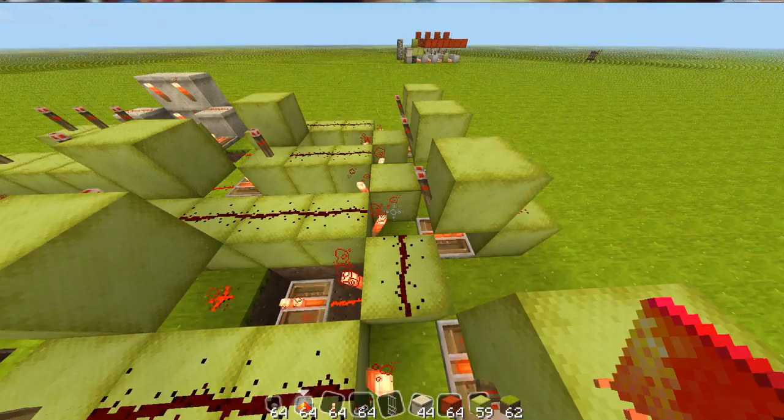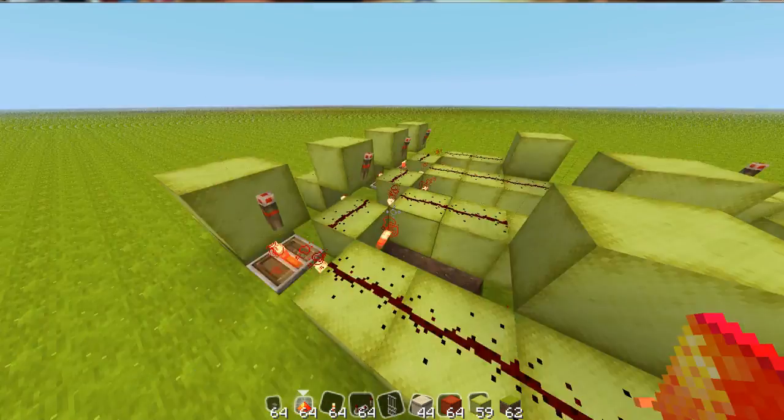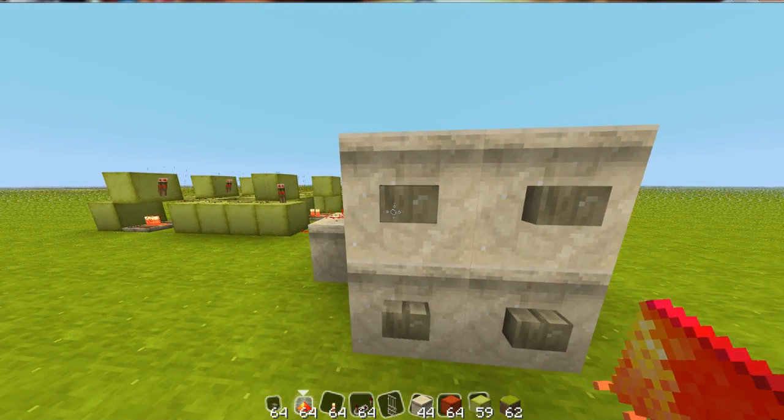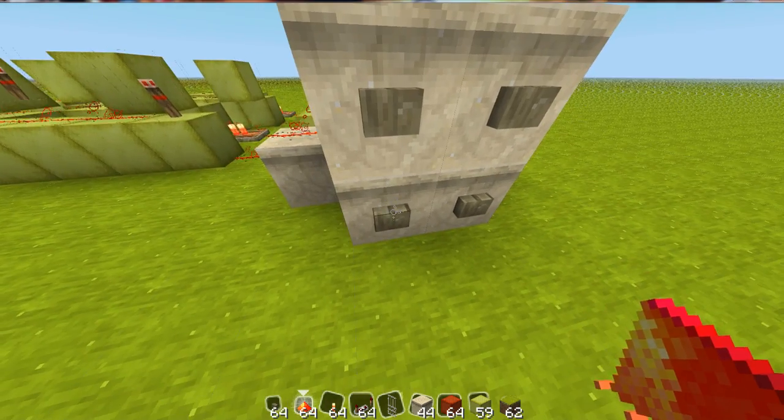Now you can finish off the redstone, and place redstone on top of these blocks. Now if I press the first block, it'll light up that torch, it'll light up that torch.